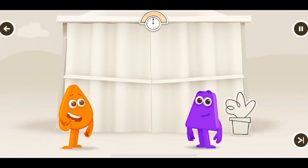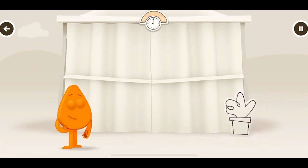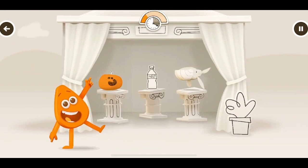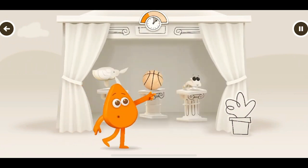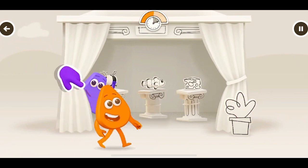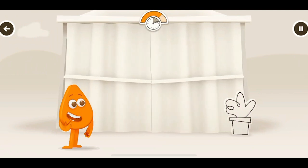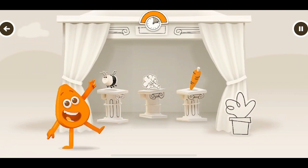Help Orange by tapping on the things that are usually orange. Tap on things. Pumpkin! Yay. Orange. Basketballs are usually orange. That's a clown fish. Orange. Carrot. Yay.